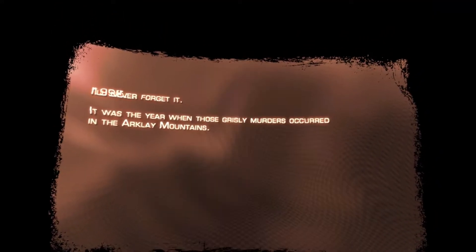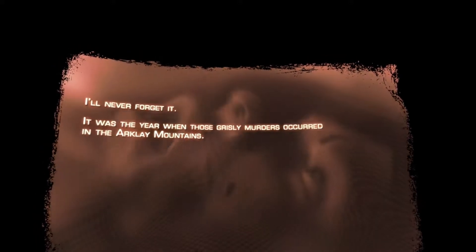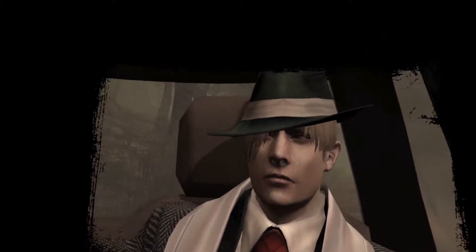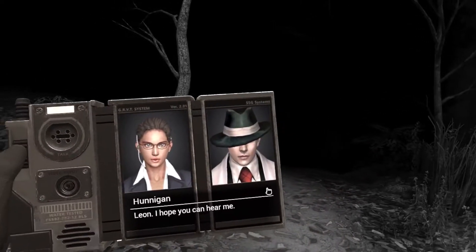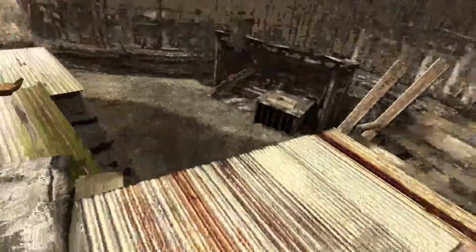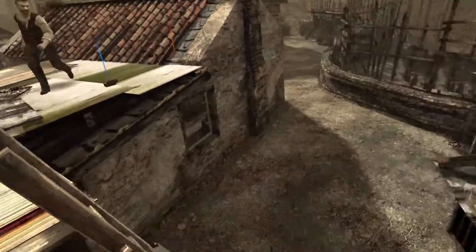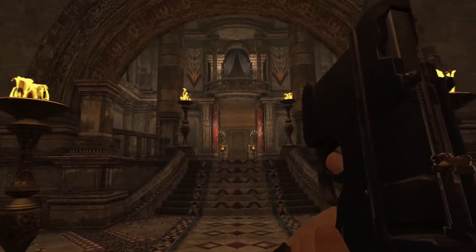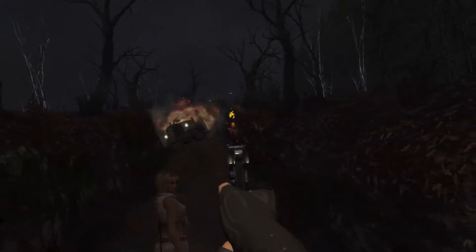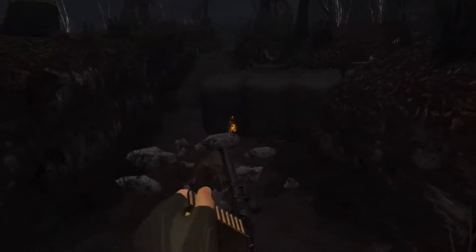Resident Evil 4 takes place six years after the events of Raccoon City, and we play as Leon, who's now a US government agent sent on a secret mission to save the president's daughter. The story is all intact, and you're going to be playing through every single experience from the original Resident Evil 4 — just in first-person now. The El Gigante fights, the Del Lago fight, exploring Salazar's castle, even the minecart ride — the entirety of Leon's campaign is here, and it's a blast to experience.